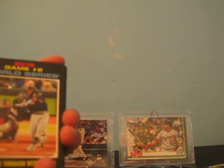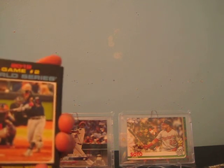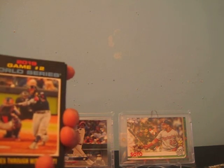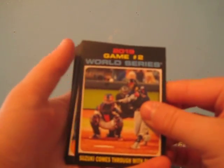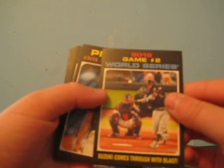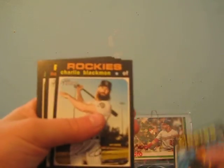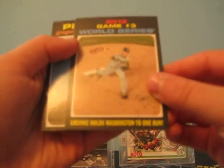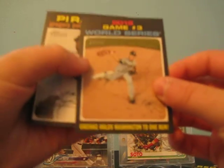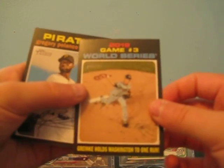So we got the Red Sox. RBI Leaders — wow. We're coming off with some National World Series kind of stuff, I like it. We got the World Series. Suzuki comes through with the blast. Pirates, Rockies, Rangers, Red Sox, World Champions. That's the World Series game three. Washington. Don't like that card.